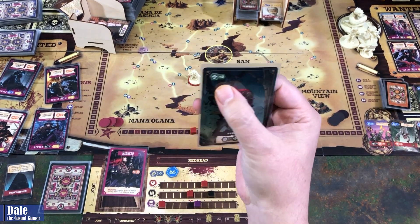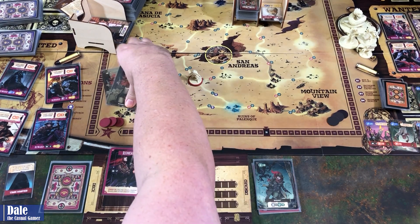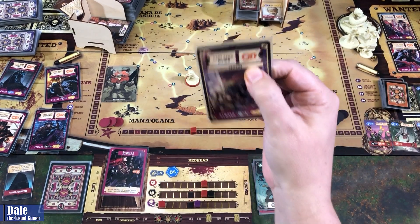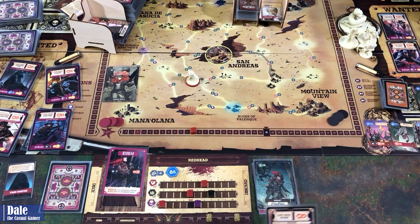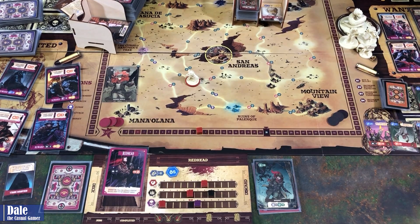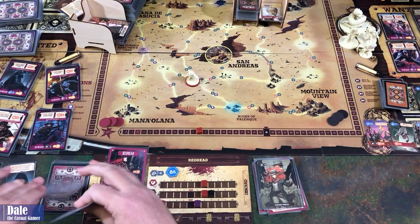That phase is over. Our actions aren't going to be much — we get two bullets. We are in the ruins and spend two bullets for four fight to defeat here. We have to trash a card from our hand, so we get rid of one of our curses — does get us a grit. Flipped over, and we'll keep it there. Then we grab two more bullets and end our turn. Discarding down, drawing two, three, and four.